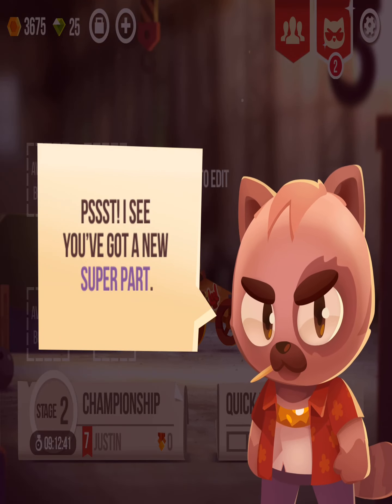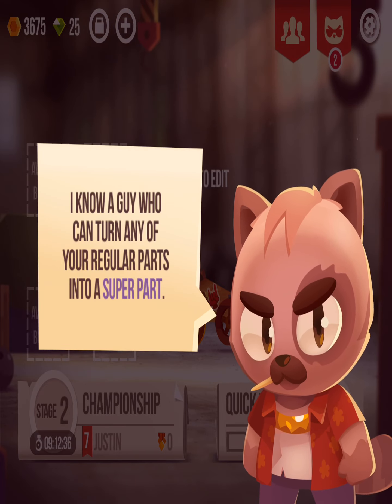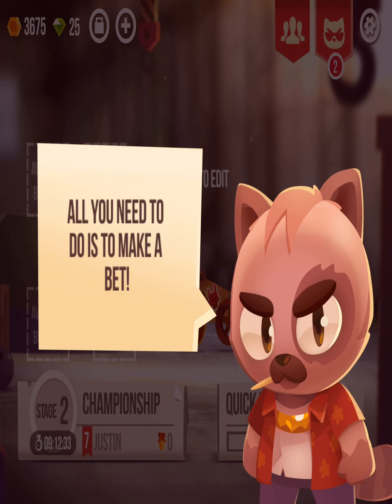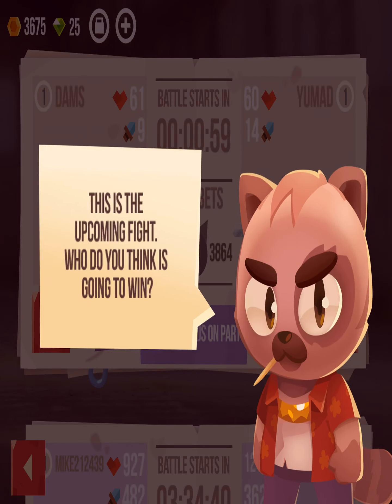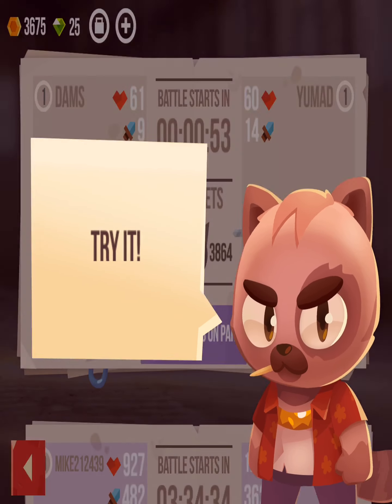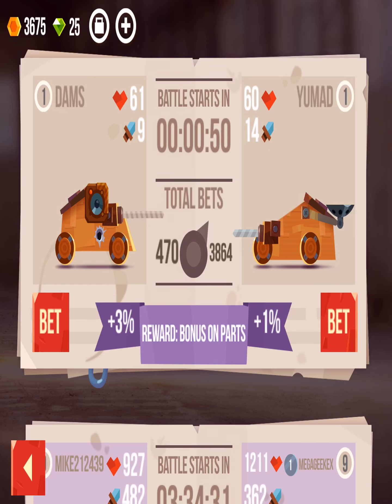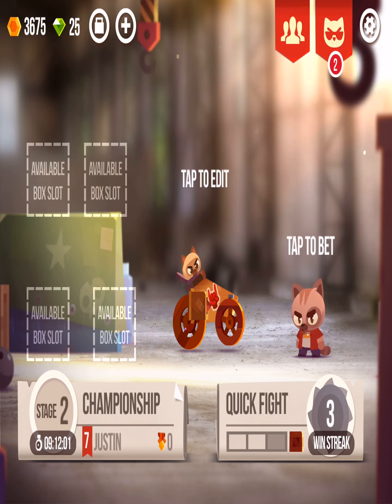You've got a new super part — I know a guy who can turn any of your regular parts into a super part, all you have to do is make a bet. So in these now you can tap to bet which one you think is going to win. If that one wins you get plus 3%, and if the other one wins you get plus 1%. But I think we're going to have to do that one next time, because this is where I'm going to end the video. Hope you guys like and subscribe — see you guys later!